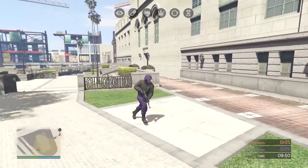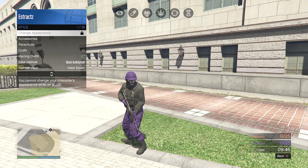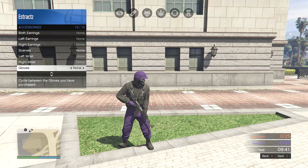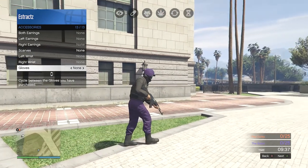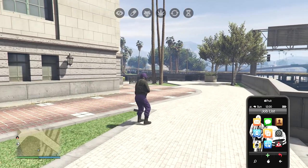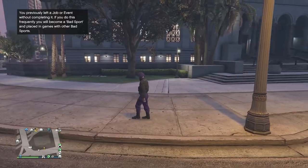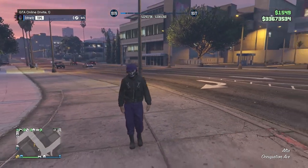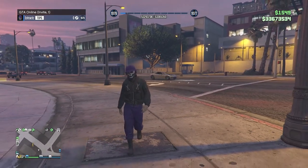To save this outfit, pull up your interaction menu, go to style, go to accessories, and scroll through your gloves for a few seconds — or scroll one time to the right and one time to the left back to none. Then put away your interaction menu, pull up your phone, and quit the job from your phone. Back in a public or invite-only session you'll be wearing the purple joggers outfit.